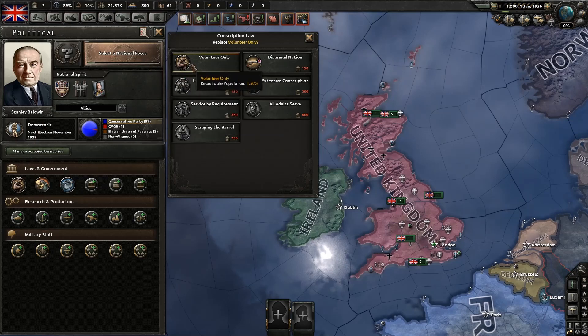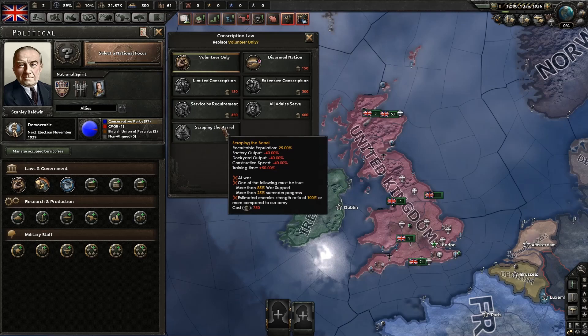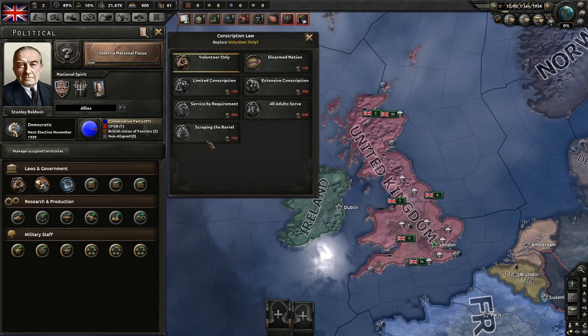So we'll go to conscription law. Conscription law changes the amount of men you can put into your army, navy, and air force. The more you have, the larger an army you can field. It ranges from disarmed nation where you only have 1%, all the way to scraping the barrel where you recruit basically a quarter of your population.